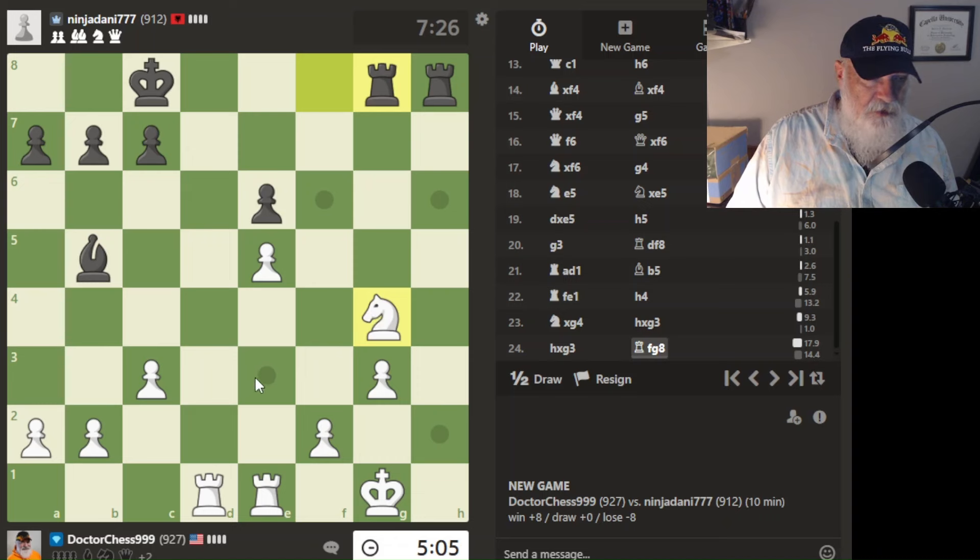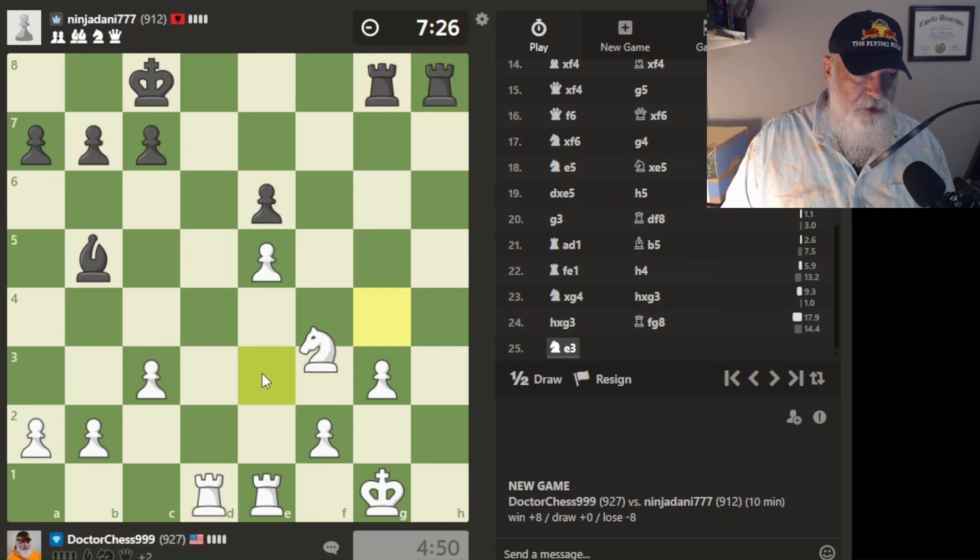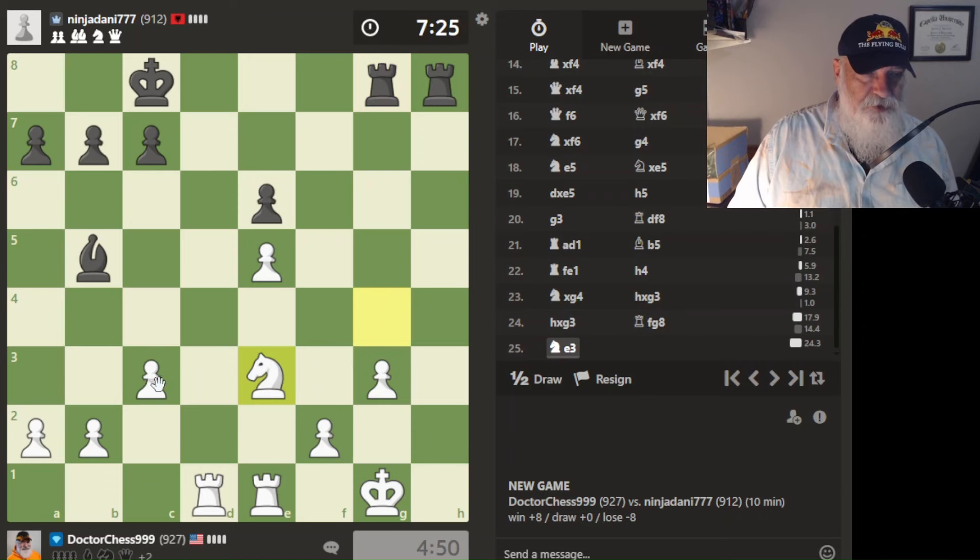If we go here, I really am in a lot of trouble. All he has to do is double up and then he gets a free knight. I've got to do something. Let's move the knight over here and see what we can do for causing trouble on this side of the board.